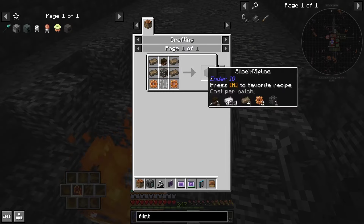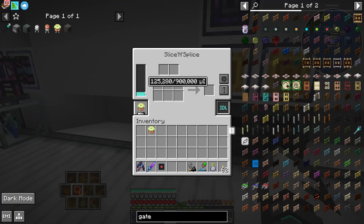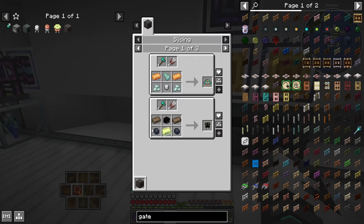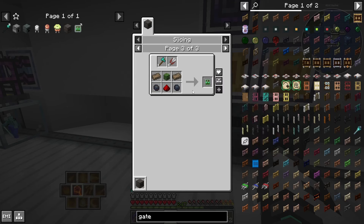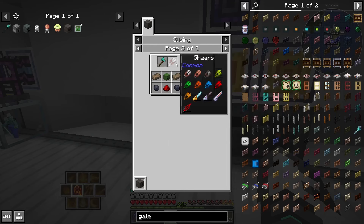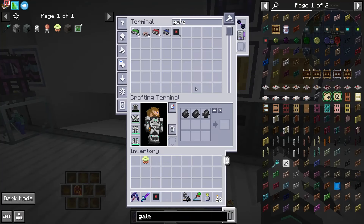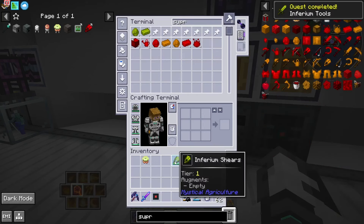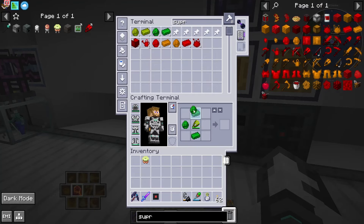You guys are going to come in and say, you just didn't do this, and I'm like, you're right, I didn't, whoops. So that was the Slice and Splice — and we need the capacitor. That has now got a capacitor in it. Lovely. So we need to use this to make... just the Z Logic Controller — not the electrode, we don't want that. Or if you're American, you'd call it the Z Logic Controller. So we put some axes and shears in. We could technically make some Supremium shears and an All The Modium axe.